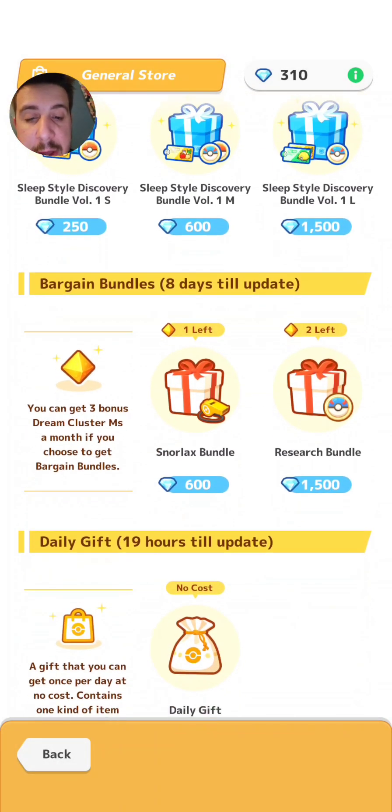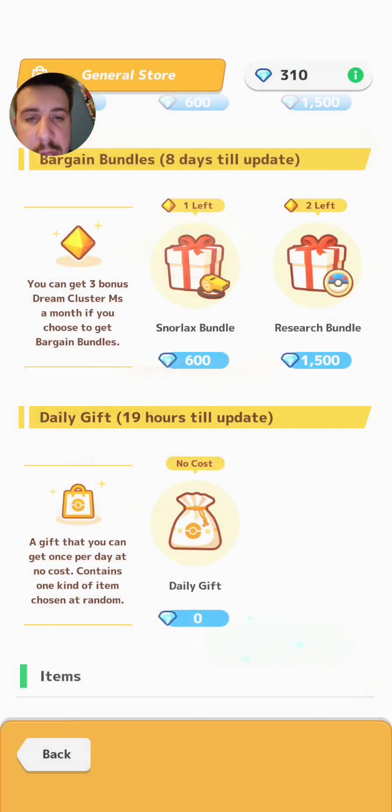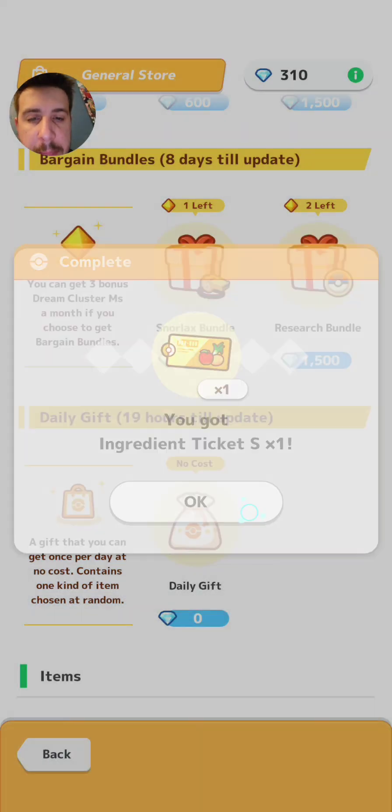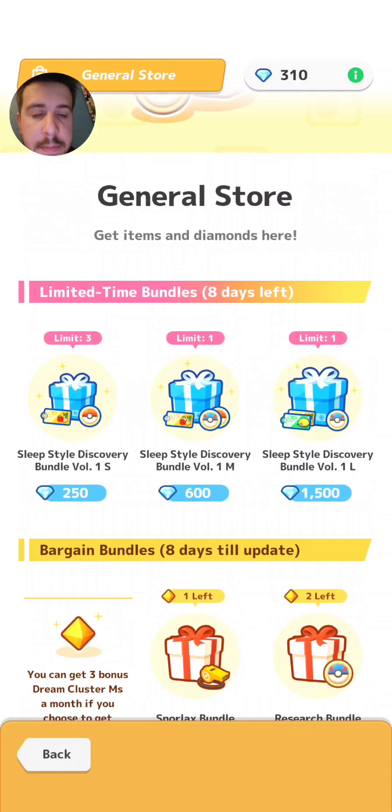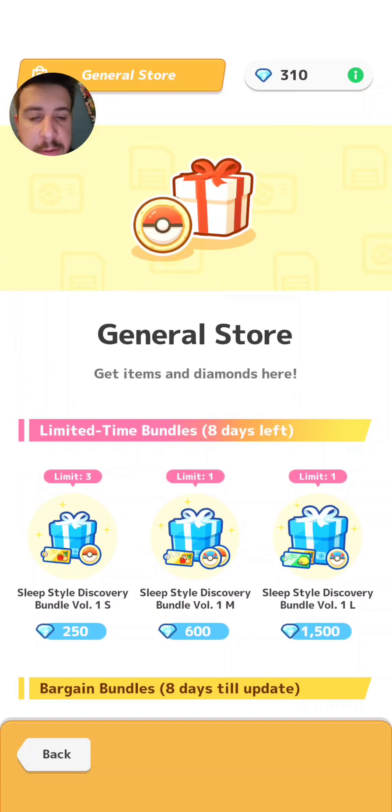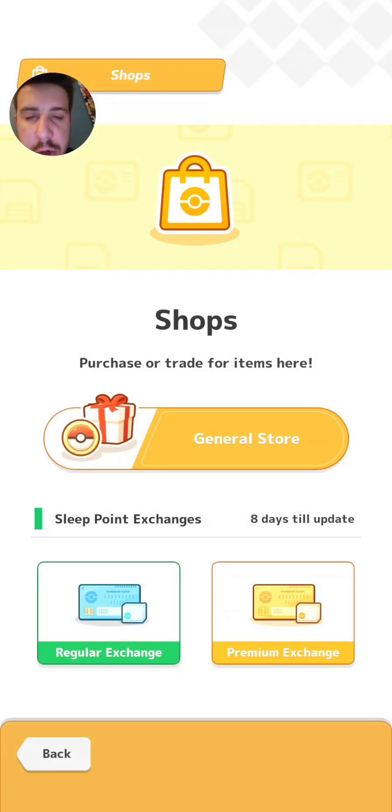I would like to see how that ingredient ticket L works, that's for sure — and there's the ingredient ticket S. We'll have to get some more diamonds if we do want to do that, but we're not going to do that right now.